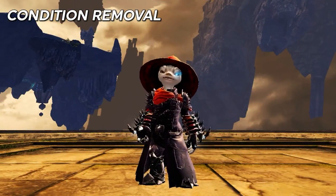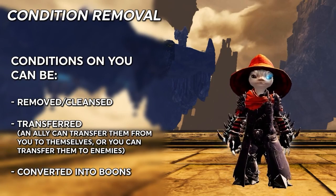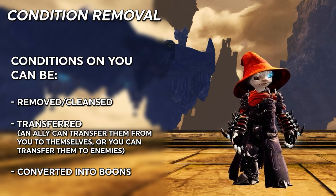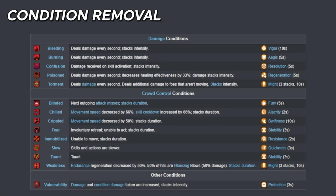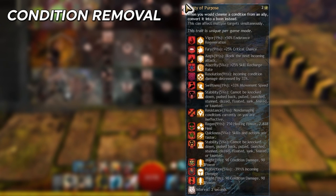It is worth noting that conditions can be removed or even converted into boons by some classes. If you or an ally cleanse a condition, it simply disappears. If converted, it disappears and is replaced by a boon — typically the opposite of that condition. For example, Slow, which slows your actions, becomes Quickness, which speeds them up. The engineer's trait Purity of Purpose is a popular example, turning any condition they cleanse from an ally into its opposite boon, with a short cooldown.